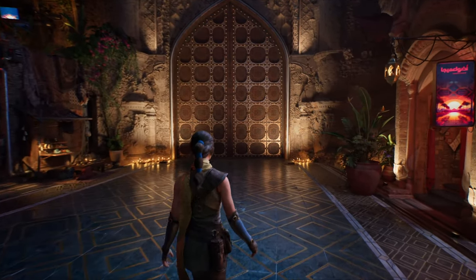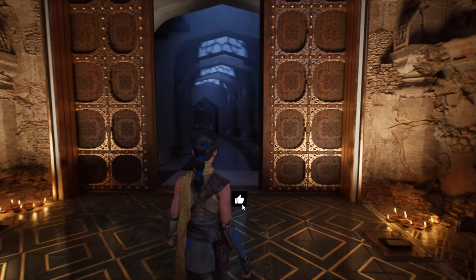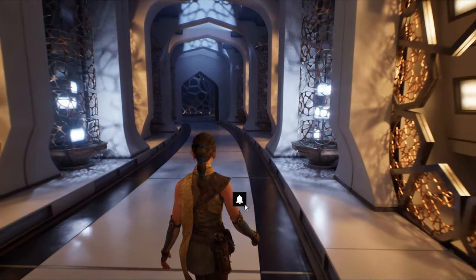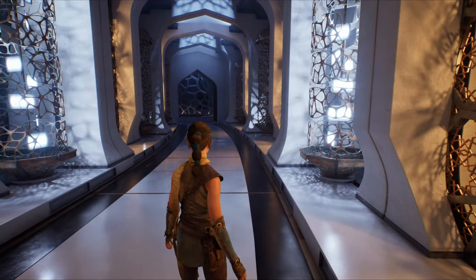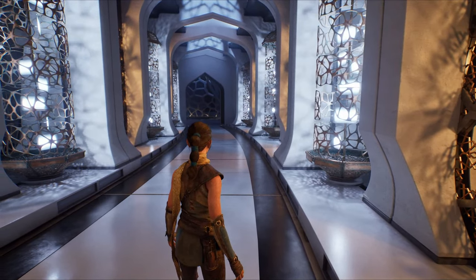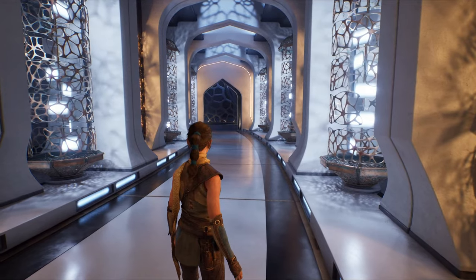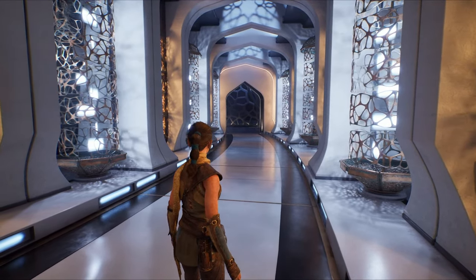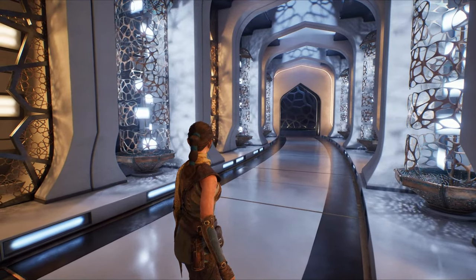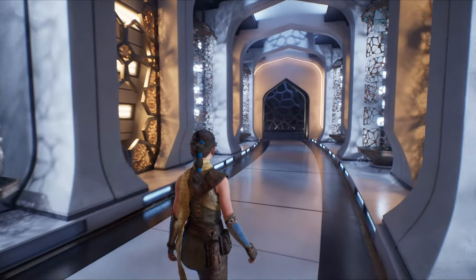Del Walker, a senior character artist known for his work on titles like Star Wars Jedi: Survivor and Suicide Squad: Kill the Justice League, shared his thoughts on X. He noted: 'People often don't realize how many games look amazing in development until we have to cut back on lighting to make them run on consoles. This is gonna next-gen your next-gen games.' His comment encapsulates the excitement and anticipation within the game development community regarding Mega Light's potential to enhance visual fidelity without sacrificing performance.